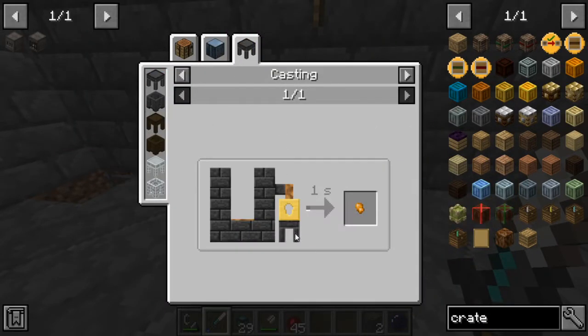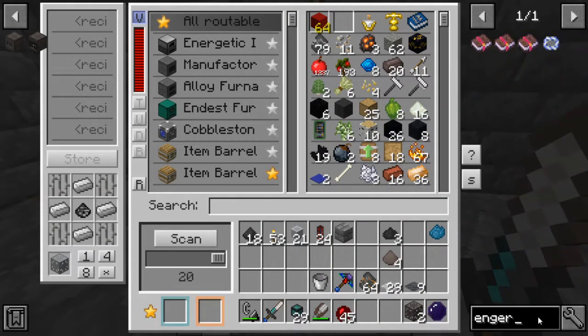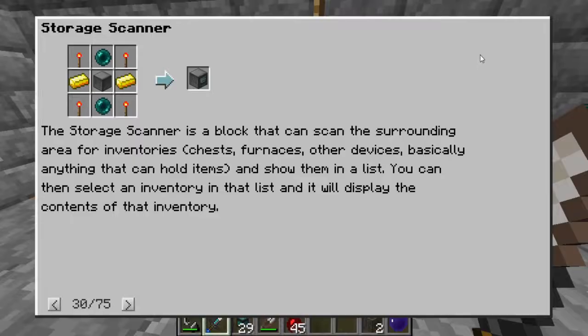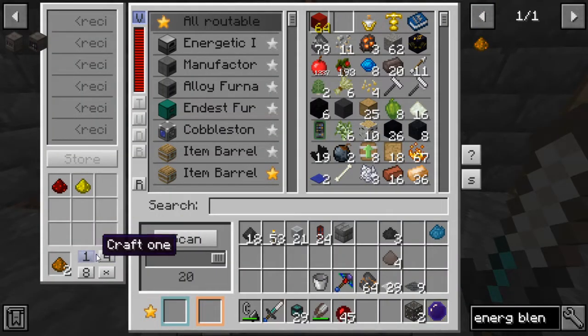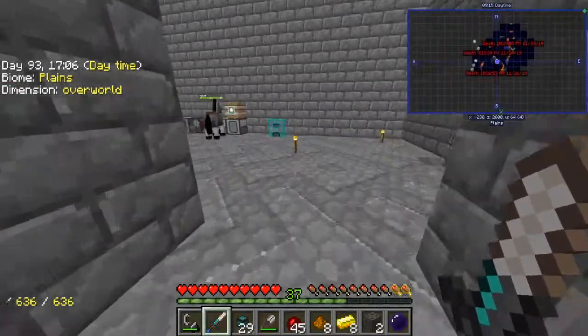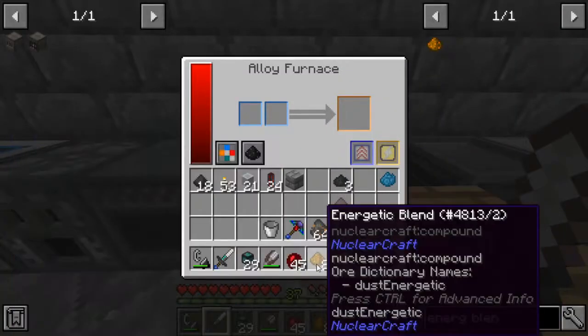We need energetic stuff — energetic blend. I got to remember how to make that. That stuff is going to be a pain. It's just going to be some redstone and goldstone. We'll craft eight of those, so that means we're going to need eight gold ingots. Let's go ahead and craft eight of those bad boys and then hook that up in the other smelter. That's going to take a minute, we'll be right back.